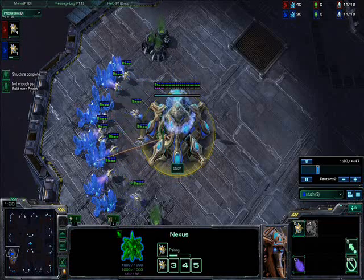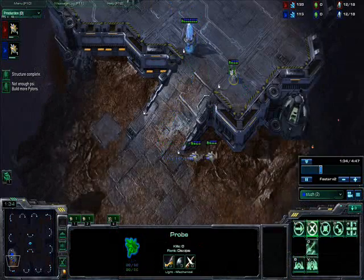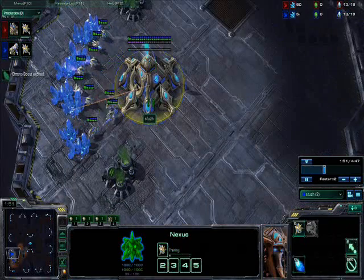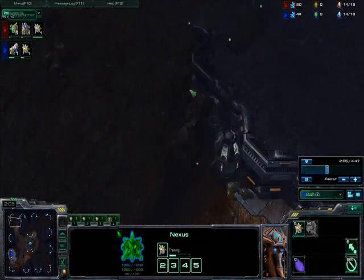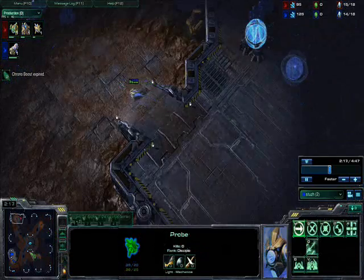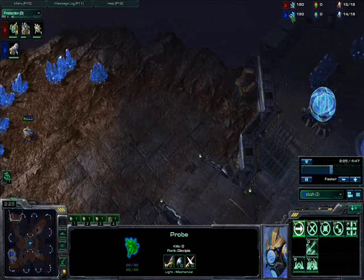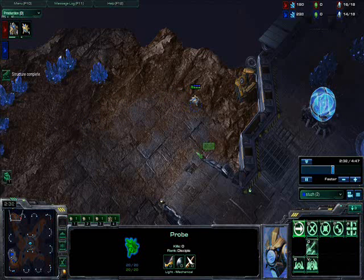Last game, chronoboosting stalkers was his preferred choice. If he can get out one, especially once he gets out two stalkers, it can be very difficult to get any cannons up at all. So 12 forge, probe out two more probes as usual. I'm sending 3 probes to scout. If you can, try not to show him your probe. You want to save up at least around 250 minerals so you can wall off in time. If you place one pylon and you only have 100 minerals and he pulls probes, it's going to be really hard for you.